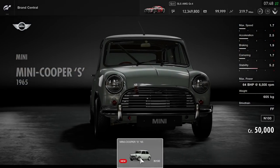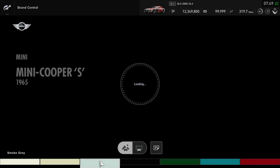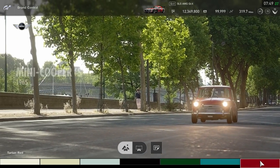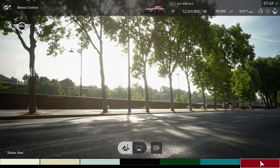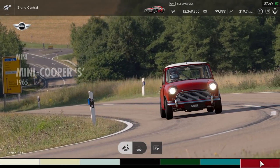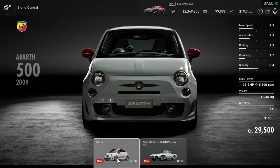Then there's the Volkswagen 1200 — the Beetle — which is at least affordable and purchasable. I haven't bought it yet; I'd probably give it a run in a public lobby. Next is the Mini Cooper at 50,000 credits — not too expensive. Once FIA is out of the way I might do some single-make lobby streams with these cars on short twisty tracks, just having fun.